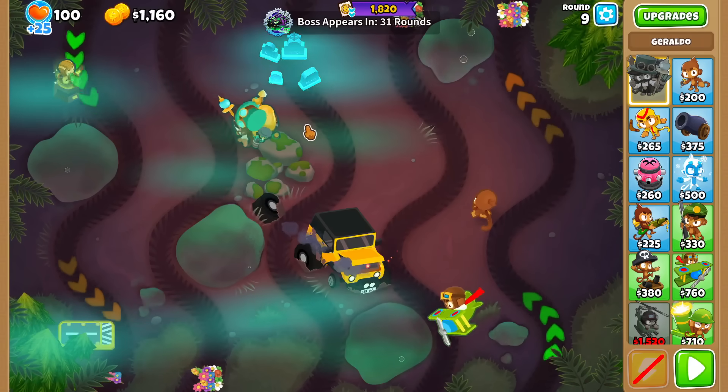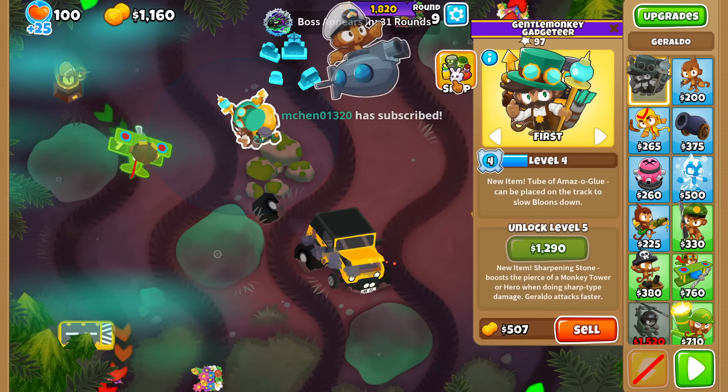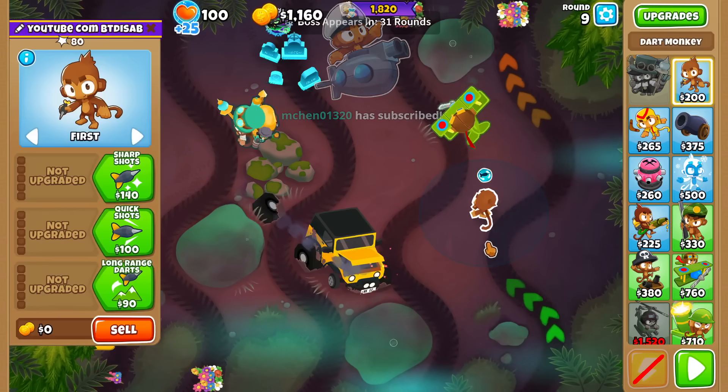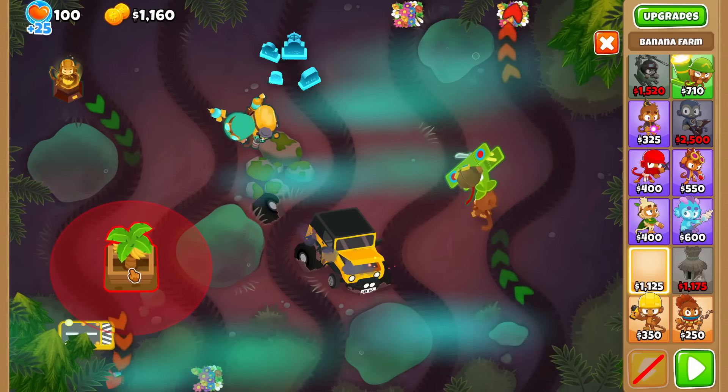We're obviously not gonna need anywhere near that much money though. I've already skipped over the first nine rounds, but let me just tell you what I did. I picked Geraldo as the hero, and then I dropped the NFT round one because we get extra cash. Also Wing Monkey Ace and a Dark Monkey. We start off this round with enough money for a farm drop down.